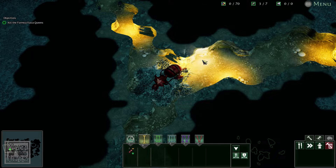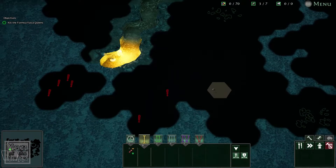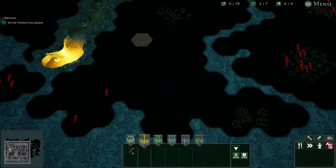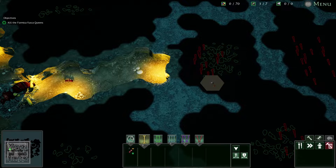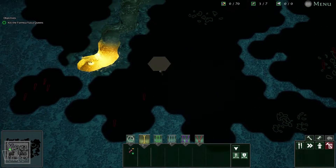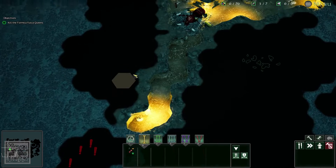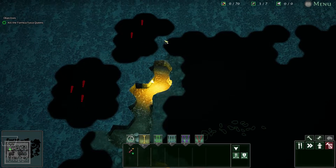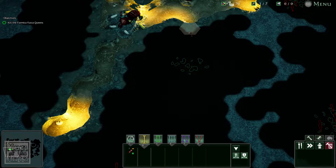So the last one, Critters, seemed to be about a nest area with everything filled in but had sort of predetermined sections hollowed out which you broke into. This one's interesting. There are two areas that are completely blocked off and we have to kill the Formica Fusca Queens — we have to kill other Ant Queens. That is relatively new. So let's come down here then and get this food first, see what sort of state this chamber is in.